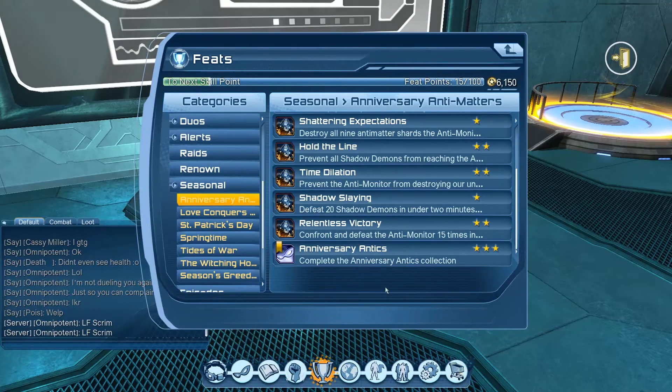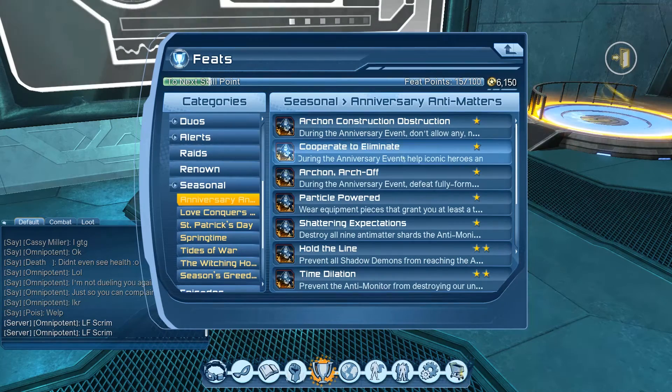Now, within the event's one-month or 30-day window, there are two feats you cannot complete without spending replay badges. Everything else can be completed in this event without replays except for two: the Particle Powered feat and the vendor style gear from the Life Shell set. Those two feats together are 60 feat points that you cannot complete in this event without spending replays.